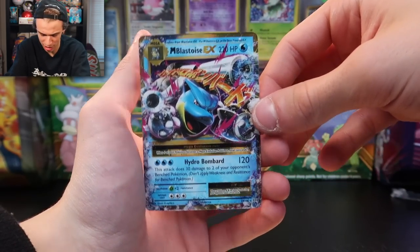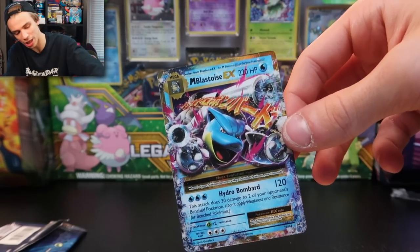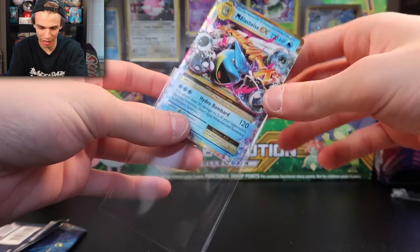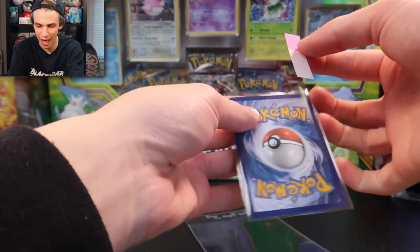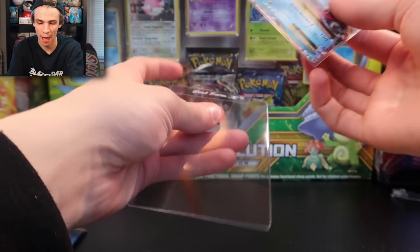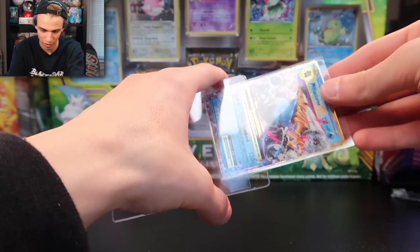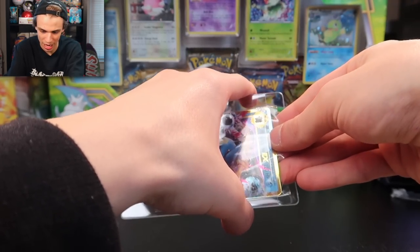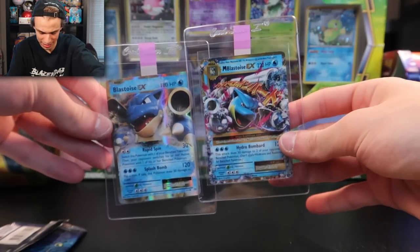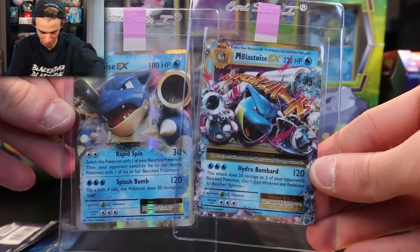One, two, three to the front — a Nidorino, Professor Oak's Hint, a Charmeleon, Electabuzz, Magikarp, Gastly, a Sandshrew, Weedle, a Potion reverse holographic, and on the end is gonna be a Mega Blastoise EX! Let's go! We pulled the Blastoise EX now and the Mega — you already know we're gonna get it graded. Evolutions is just becoming too valuable of a set to let it slip by having pack-fresh cards. It's going straight into a card saver for PSA submission. Pretty lucky to get those two back to back.